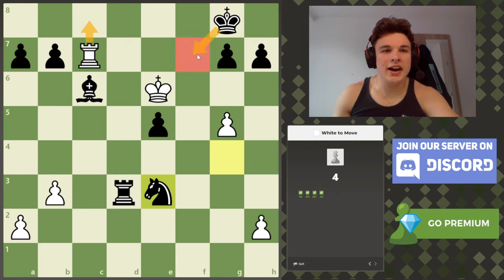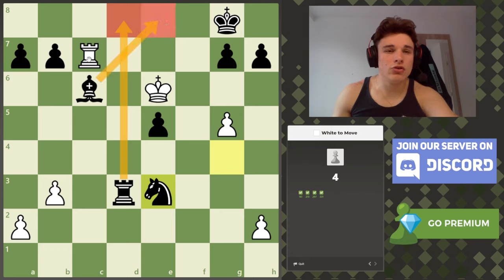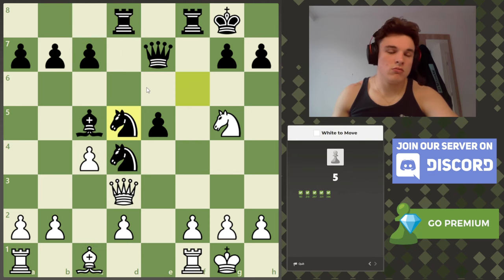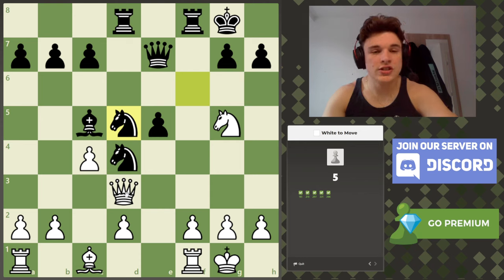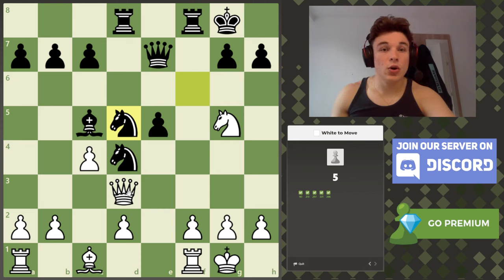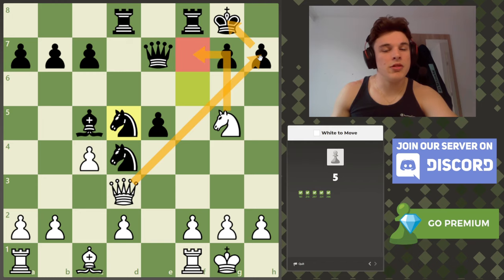Again, another back rank mate because the king can't access f7 as it's controlled by my king. The rook controls d8, the bishop controls e8, but neither square is controlled twice — so bishop e8, then mate. Here, knight d5 — and you may be tempted to take back, but remember: checks, captures, attacks. That's the order to solve puzzles. The knight is hanging, but we also have a check on h7 — and that is checkmate, which is obviously better than taking the knight.